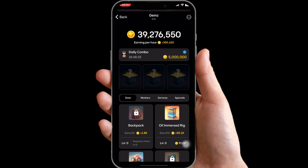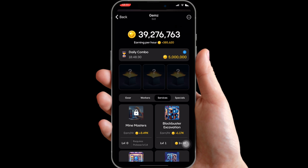Hello everyone, welcome to the channel. Good morning. In today's video I'm going to show you guys the daily combo for your gems. The first card on our list is going to be under Services — go over to Services and you can see the first card: Blockbuster Excavation. Click on it and you've got it.